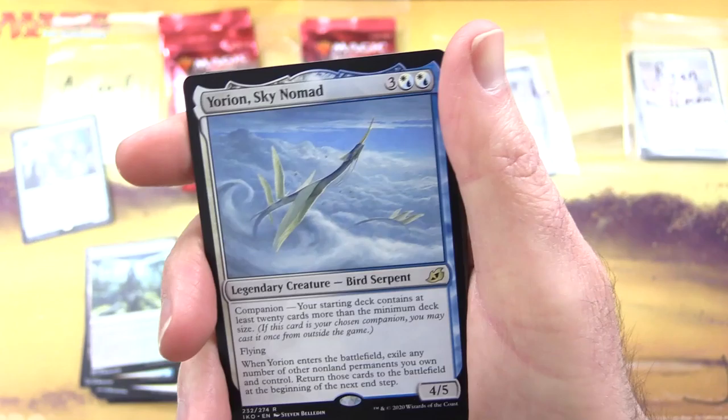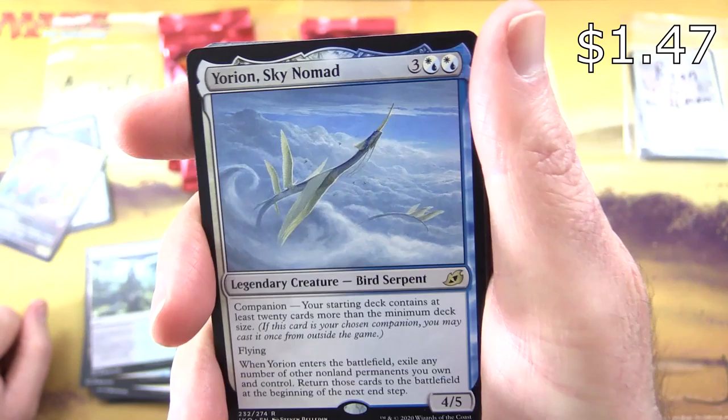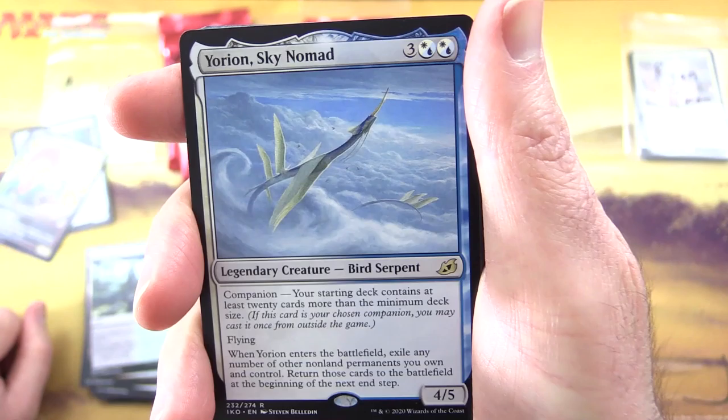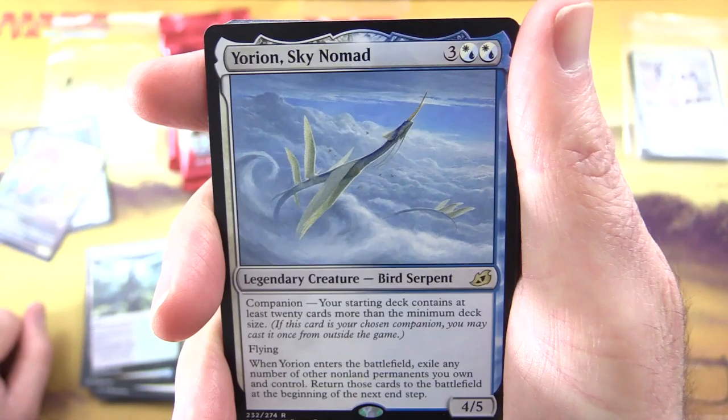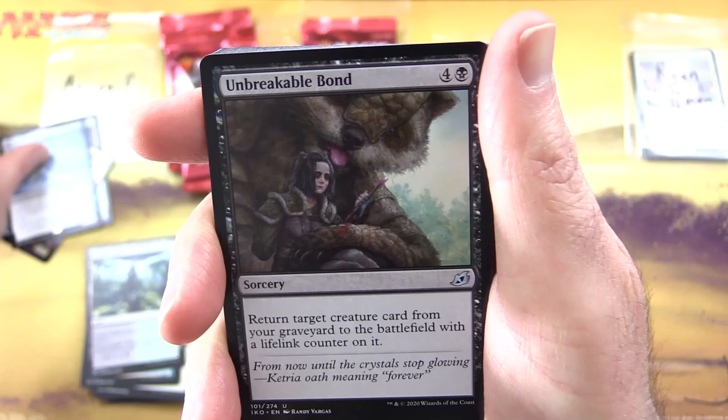Second pack here for Arian. See if we find any more Prickly Marmosets — that guy seems to be cropping up a fair bit, it's a little disturbing quite frankly. A companion token, Jungle Hollow, and a foil alternate art Lord Rackus — look at that, very nice. And the rare — the notorious Yorion, Sky Nomad! This guy's all over MTG Arena.